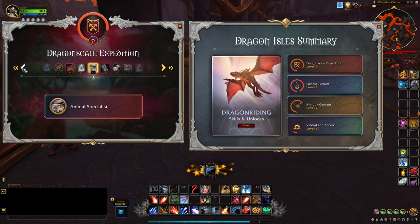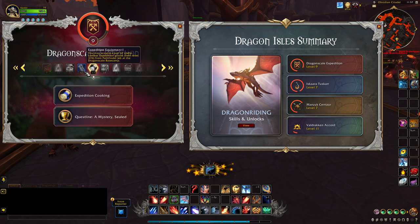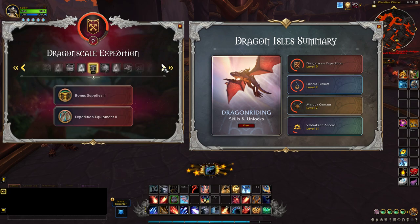Dragon Scale Expedition: Renown Level 30 unlocks Crash Line, and A Mystery Sealed.